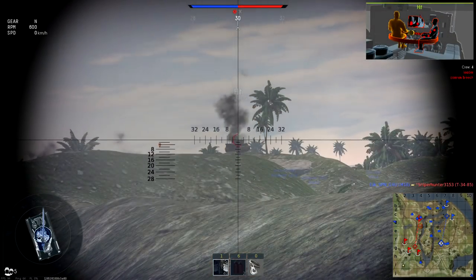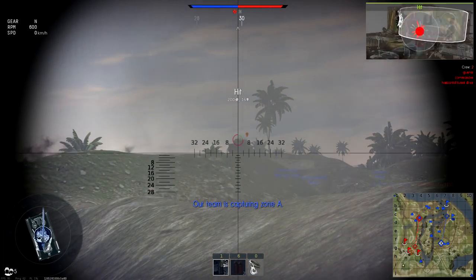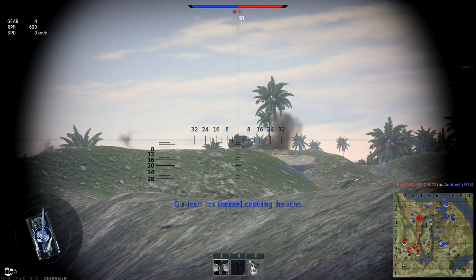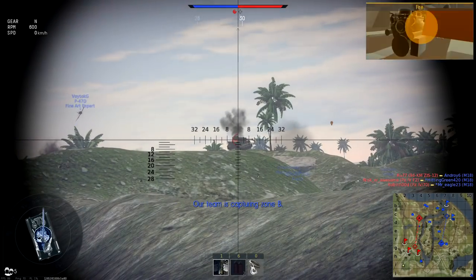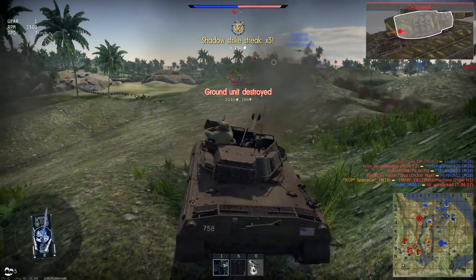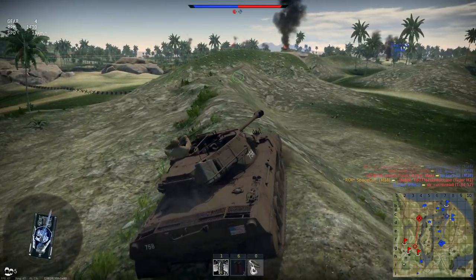If you are spotted, you can do one of two things: A — run like a pussy bitch, or B — fuck whoever spotted you up. The M18 excels with a shoot-and-scoot mentality. As the name implies, shooting and scooting is firing at enemies and quickly changing position to keep up the element of surprise. If the oblivious Tigers don't know where you are, that means they can't shoot you, and that is an amazing feeling.